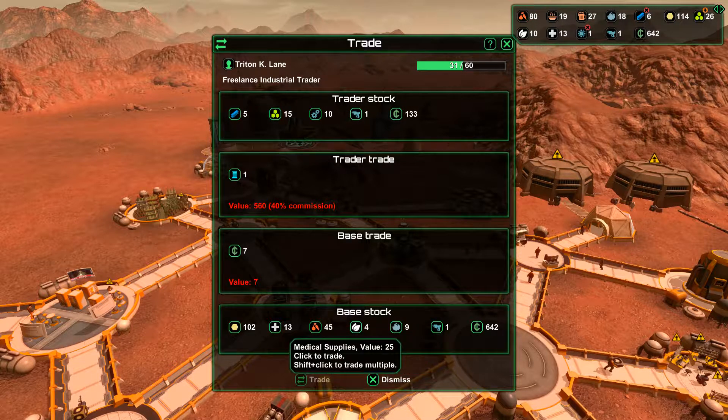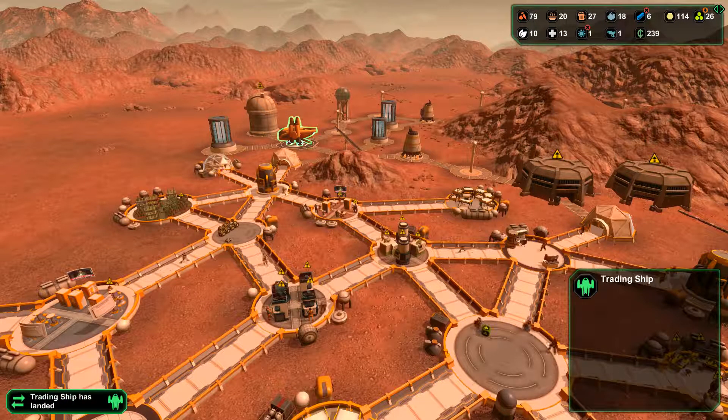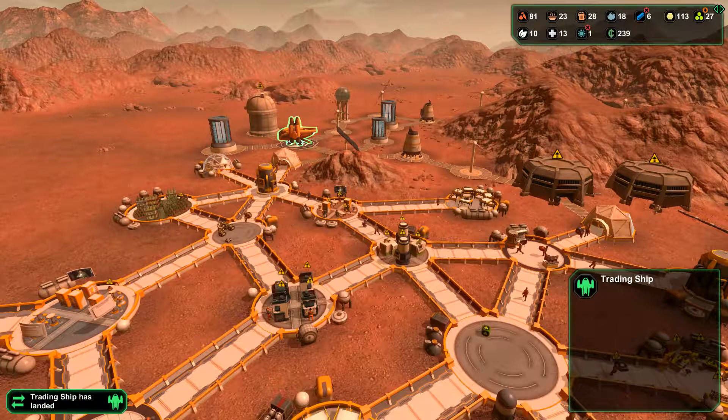What's our current situation in terms of oxygen? We can support up to 128. I'm kind of inclined to say we probably have to build yet another oxygen generator plant. I've got one up there; I probably want to build one down here as well.